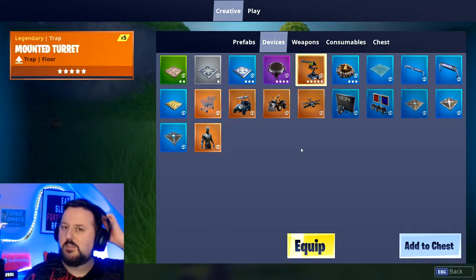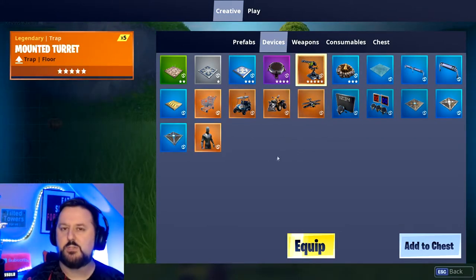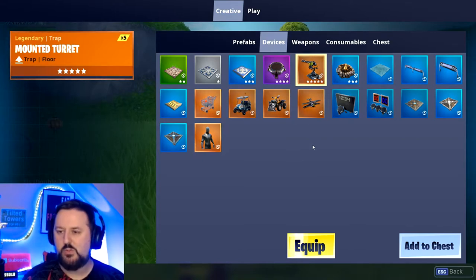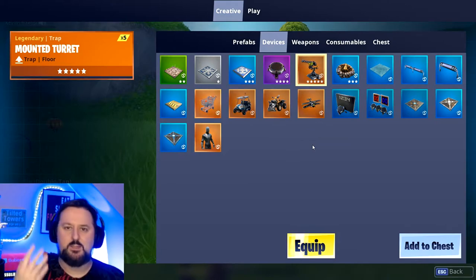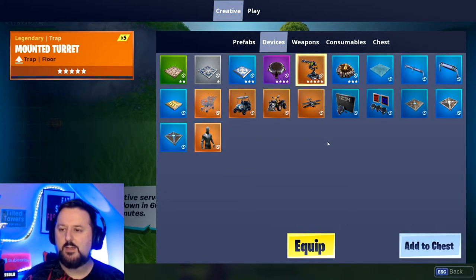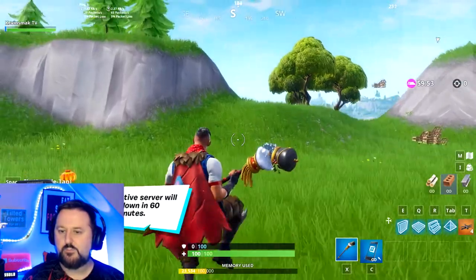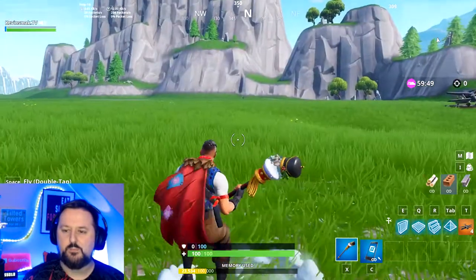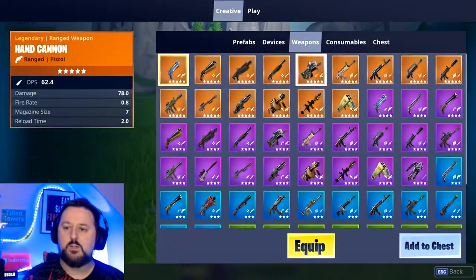With things like turrets, for some reason some disappear and some don't — keep that in mind. I wanted to make a place with turrets defending one base against another, but because it's consumable it doesn't always stay there like other items would. Kind of think of it like a bounce pad — it might just disappear. So with that said, let's go ahead and go to weapons.